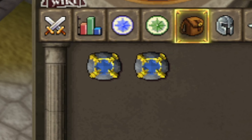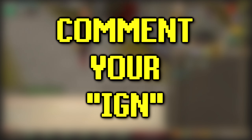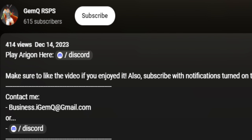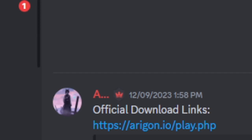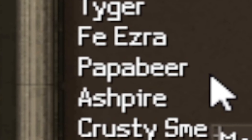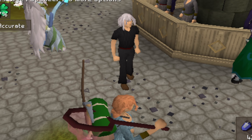Today's video has a $20 giveaway - to enter, comment your in-game name below. If you want to play Eragon, click the link in the description to join their Discord and download the client from the download section. A quick shout out to Papa Beer for winning the last episode's giveaway - message me in-game or through Discord to claim your prize.